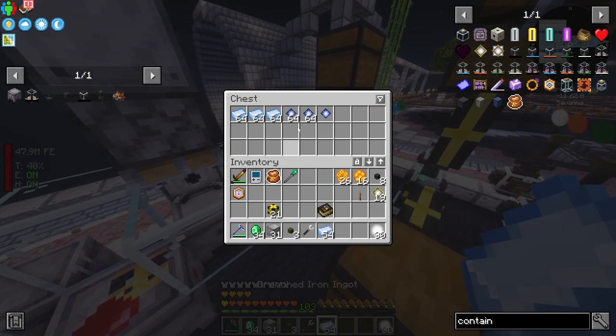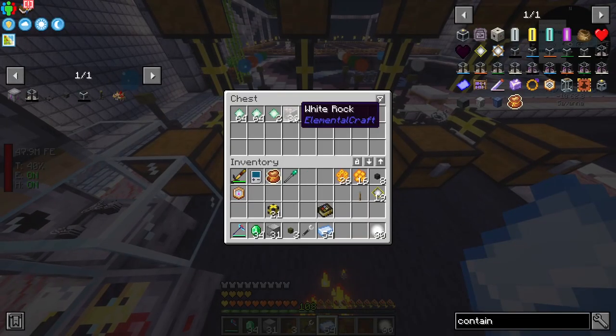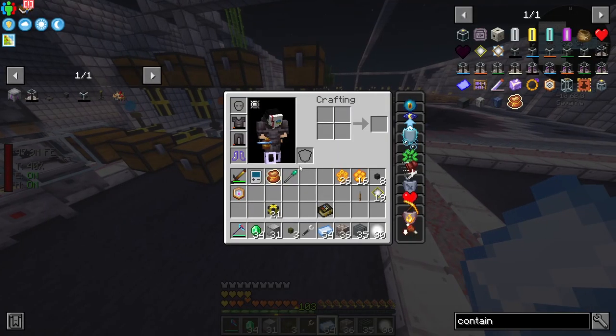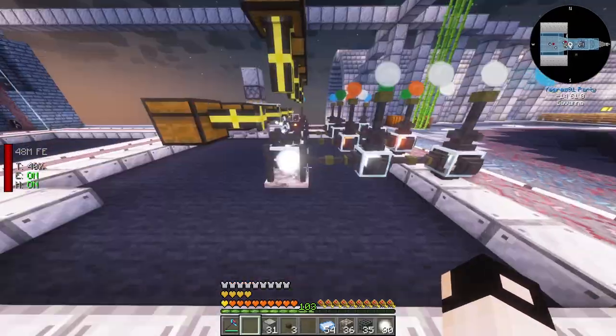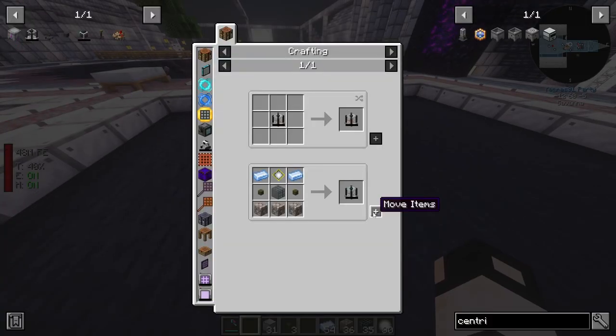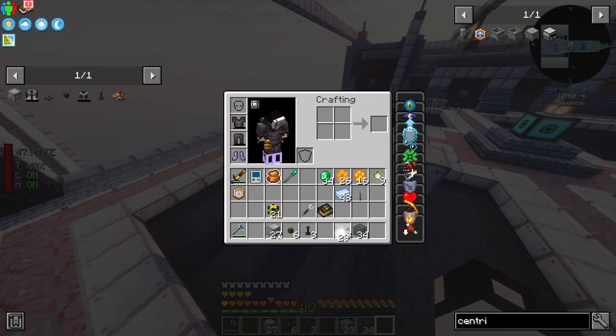I've put two stacks of inner crystals into each element. Progress report: we are making everything - drenched iron, water crystals, earth crystals, white rock, fire crystals, burnt glass, air crystals, and air silk.